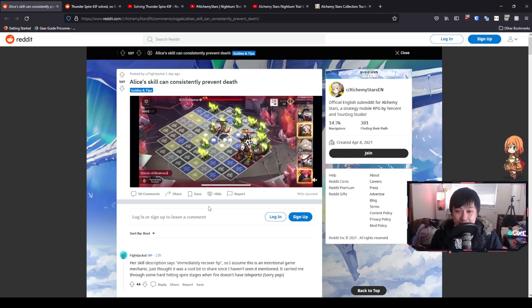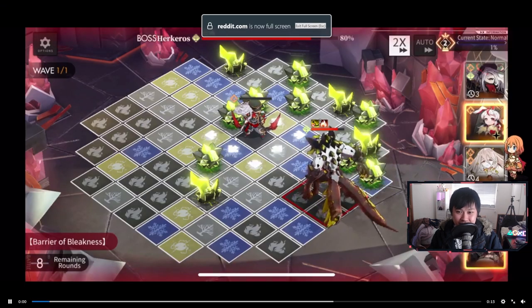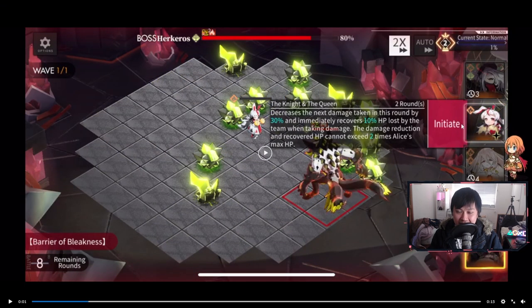Let's start with Alice. I'm going to be really honest — I thought Alice was the worst healer until I saw this video, and this is probably the video that inspired the one I'm making right now. What we're going to see is Alice's skill can consistently prevent death. They're going to activate Alice's active, and what's happening is that she is actually going to take damage and then recover after she takes damage. This is actually such an interesting interaction.